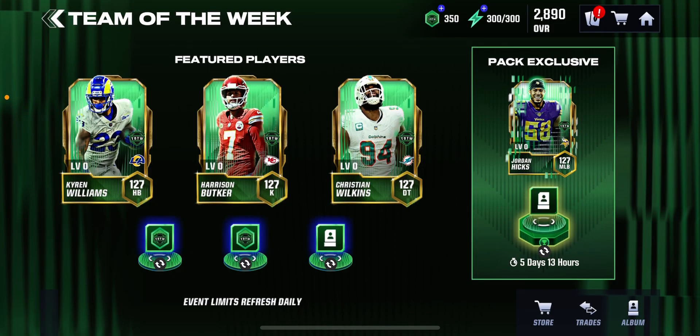Hello everyone, welcome back to the living room. Today it's Team of the Week. They got Harrison Buckhoot, they got Kyron Williams, they got Christian Wilkins, and the pack exclusive Jordan Hicks.